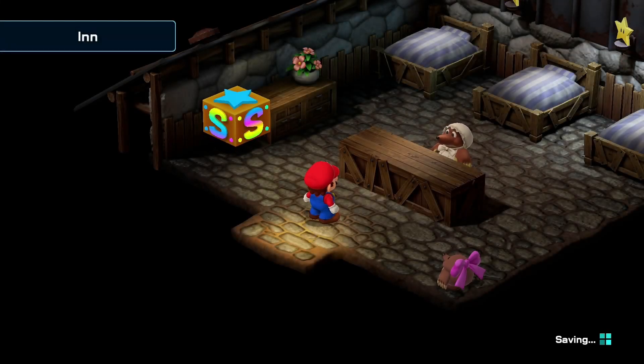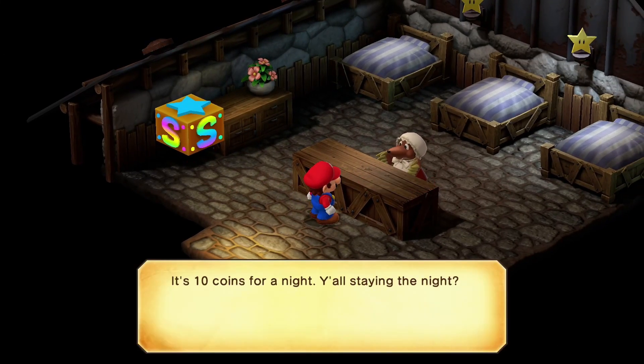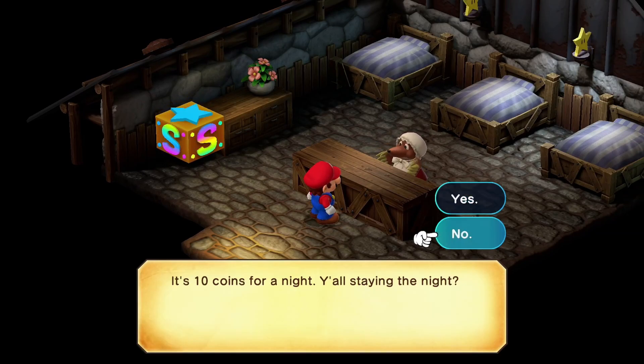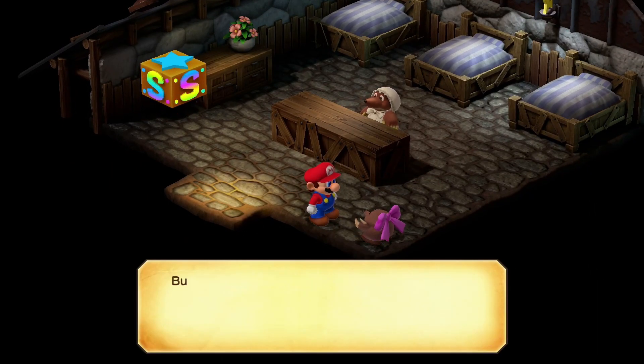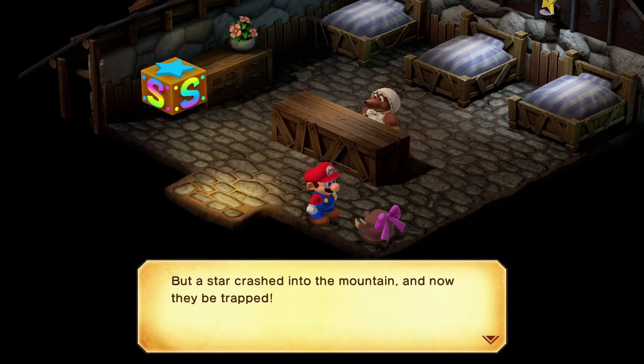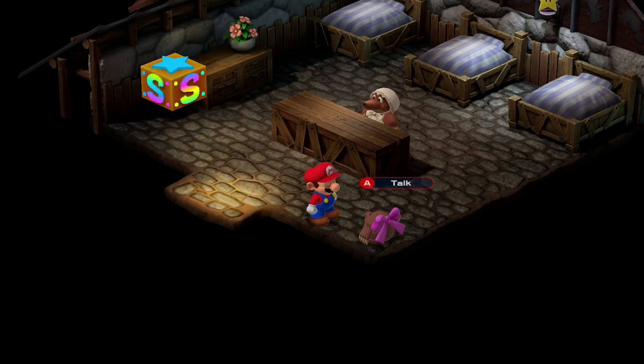Moleville. Hello? Is it ten coins a night to stay? No. Dinah went to the mountain with little might, but a star crashed into the mountain and now they'd be trapped. Okay, star - that's where we're needed.